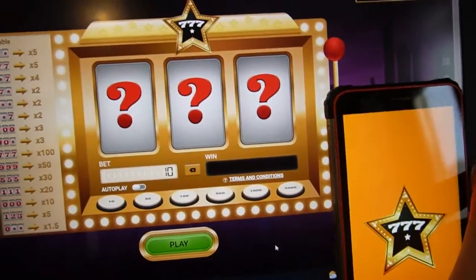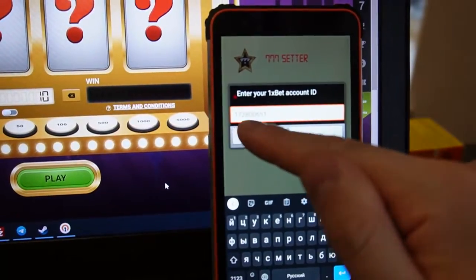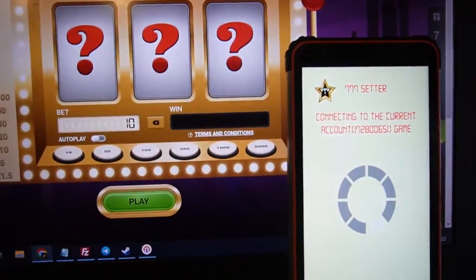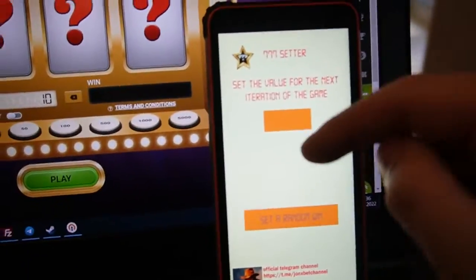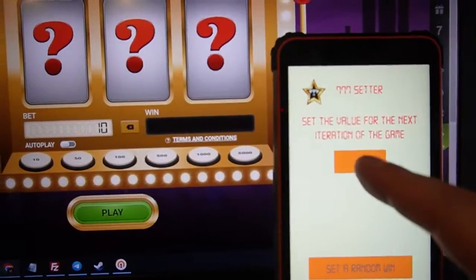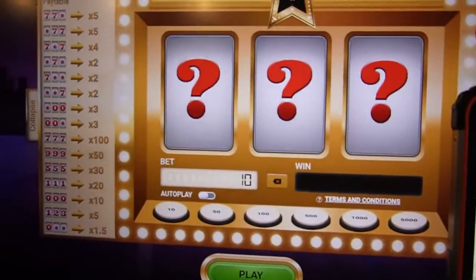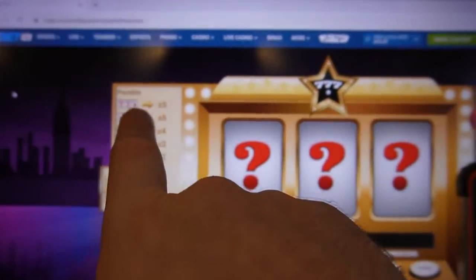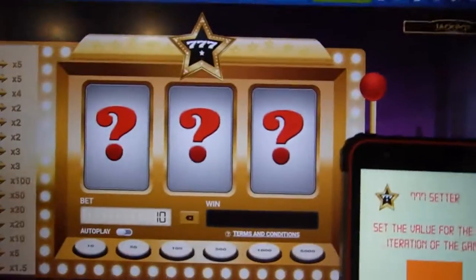I open up my account and the account ID for 1xbet — this is my current account. I refresh the page. Now this is the menu for seven setter. This is a button where I can input a number I need in this game. This sets the random win — random number of double seven, triple seven, triple five, triple one, zero, and others.